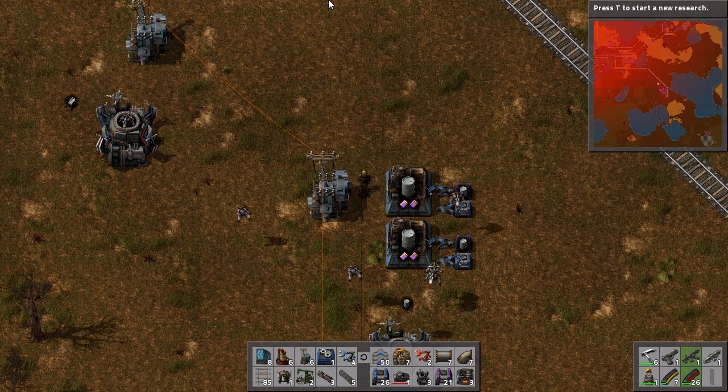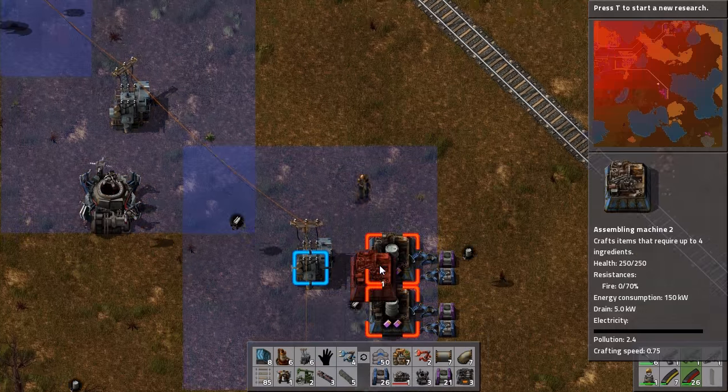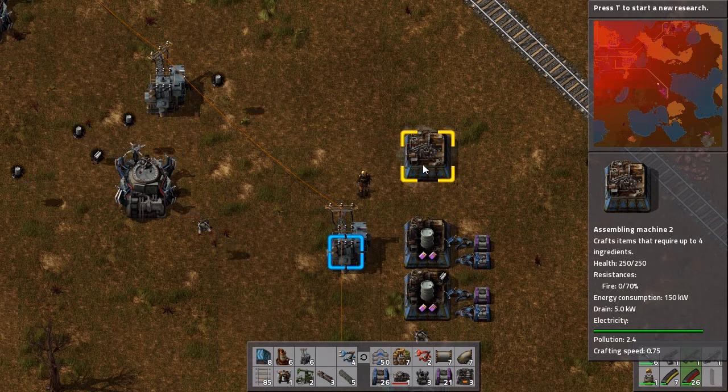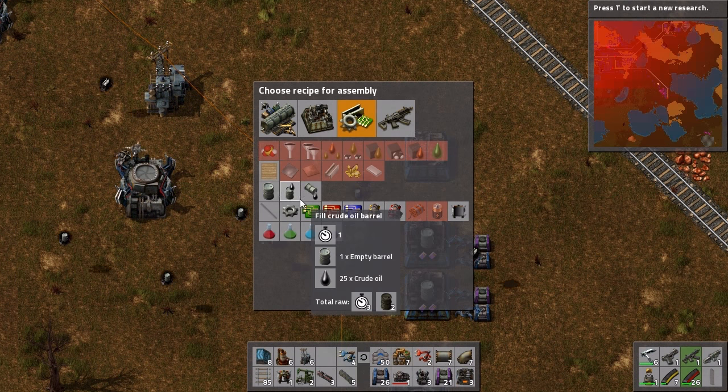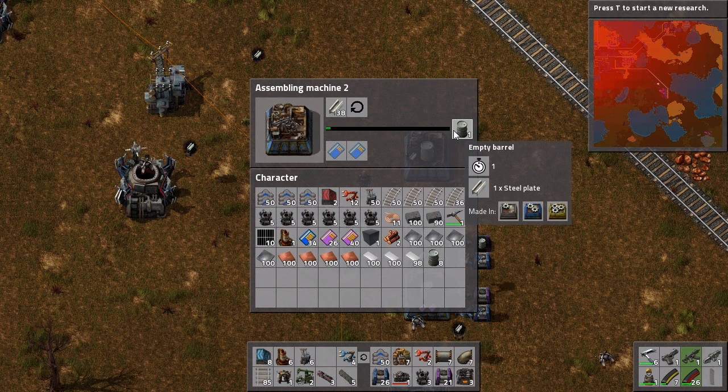Hi guys, today I'm going to cover the use of empty barrels. In order to create empty barrels you need steel. This can be done in an assembly machine — just with steel, and you make barrels.